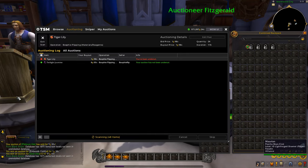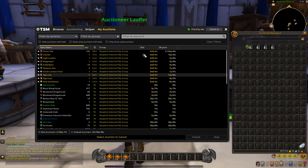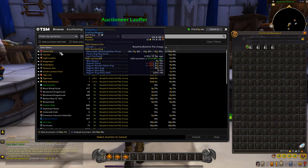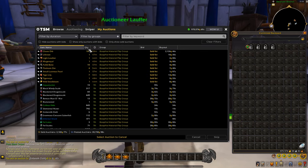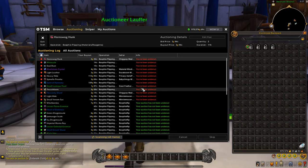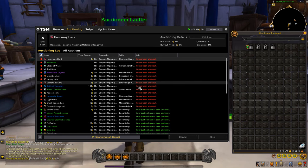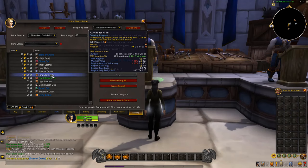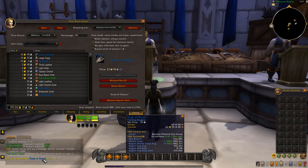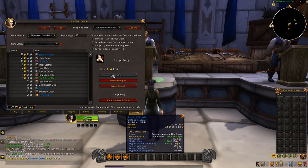The sales are already coming in — we've already sold 2k of the Chaos Orbs, which is a really really nice flip. Once we build up a decent catalog of materials to flip, we should see sales coming in every single second. We also bought some Spirit of Harmonies for 22 gold each that can resell for 100 to 170 gold — a very nice little flip there.